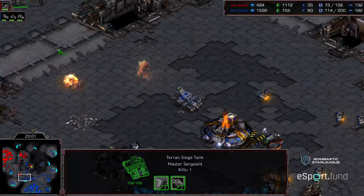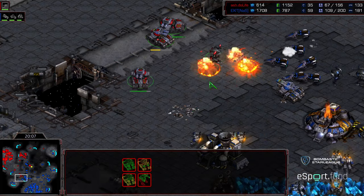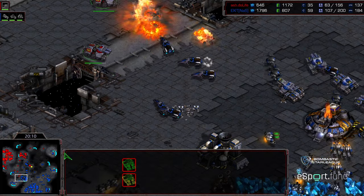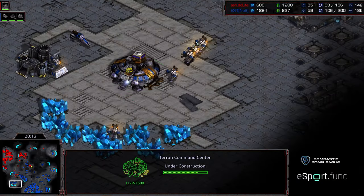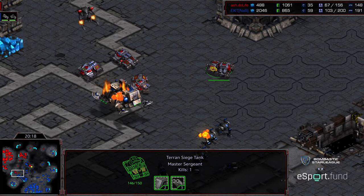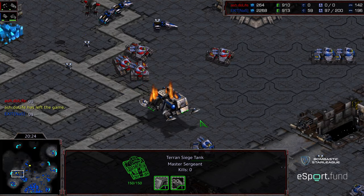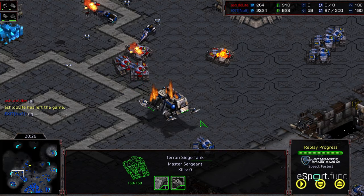Do Life is desperately trying to stop Exit's expansion from mining. The one thing that kept Do Life in this matchup to this point is the raw upgrade advantage - level 3 weapons, level 2 armor versus level 1, level 1 for Exit. But Do Life realizes he just has no economy, and he doesn't have the attack forces. Exit takes it. That was an exciting one - usually TvT can be a little laborious to commentate, but the new meta just keeps it exciting. On Power Bond that was a fun one - hope you guys enjoyed it, thanks for listening.